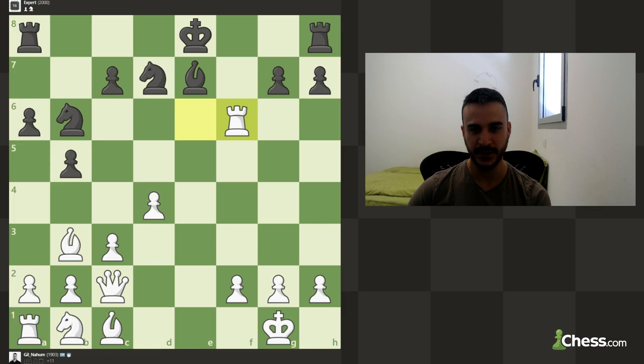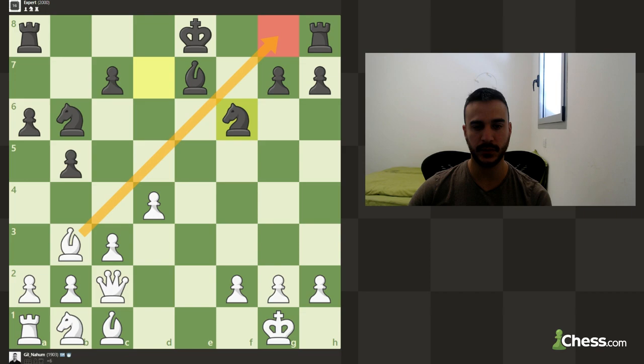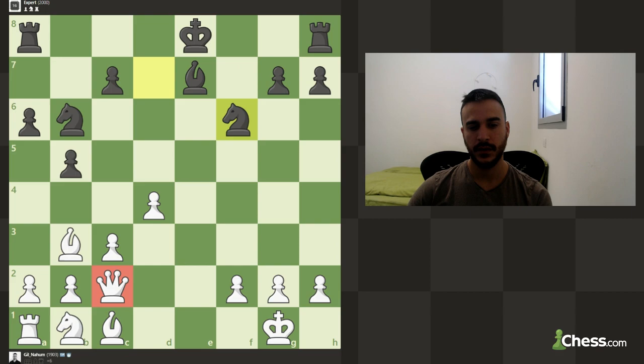He must sacrifice his queen. He's trying to block but of course we're just going to take the queen and crush this game completely. As you can see, he cannot really even castle because this bishop is doing a massive amount of pressure. We played it really, really good. Tip: if you have more material and more pieces against your opponent, especially when he doesn't have any counterplay, you want to try to exchange as many pieces as possible.